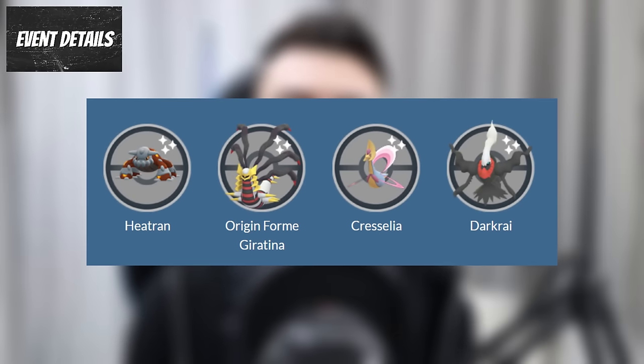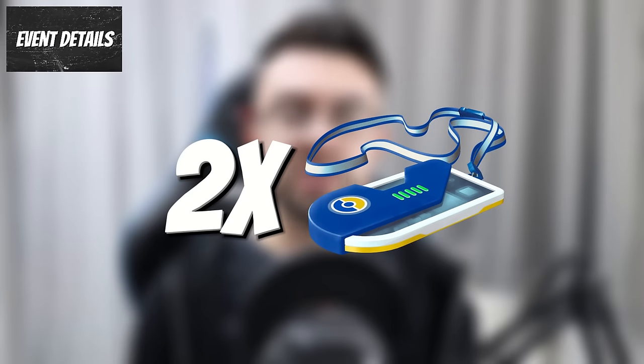There will also be a free timed research for the Road to Sinnoh event that will reward encounters with Heatran, Giratina Origin, Cresselia and Darkrai — definitely worth doing to get those free legendaries. It is from the start of this event that the two $5 tickets will become available.